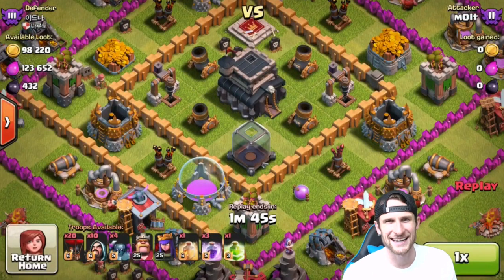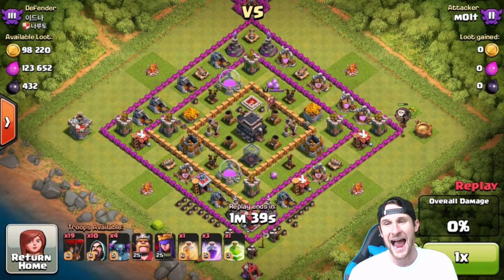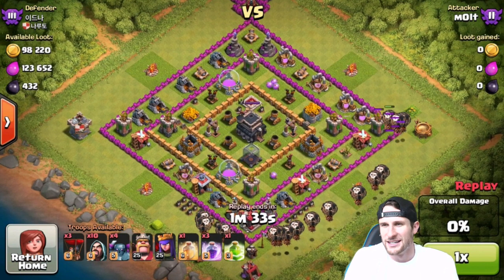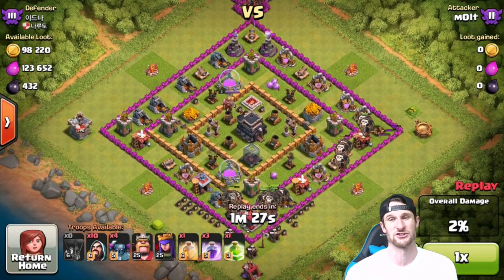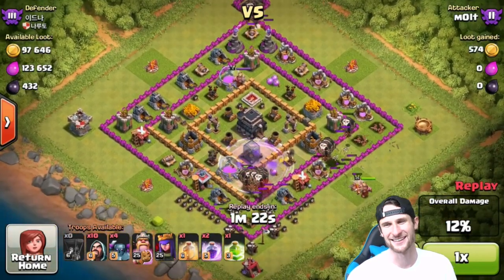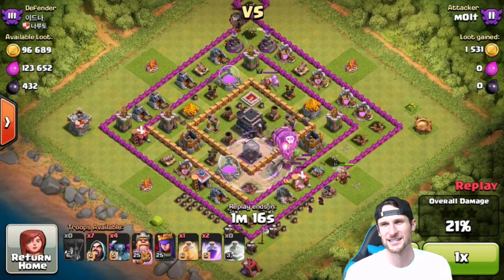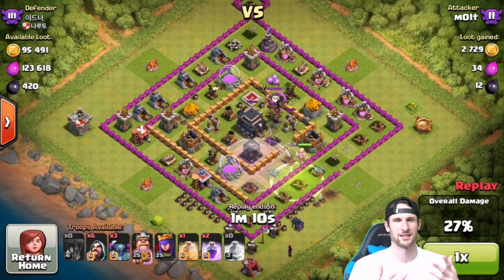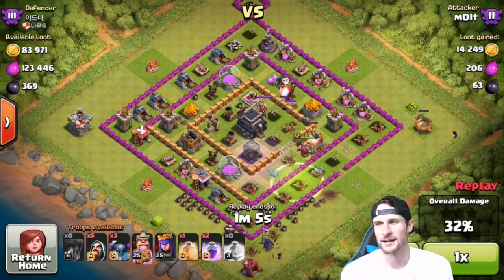Here's the next one — looks like 34 or 54 or something. Here's the funny thing: I accidentally dropped a loon on this base and was like, dang it. Looks like he's pretty active, so he's an active rusher — consciously deciding to rush every single day, unlike the other guy who probably built it all up and doesn't play anymore. We're doing the same thing, sending our loons in, and they go down pretty quickly.